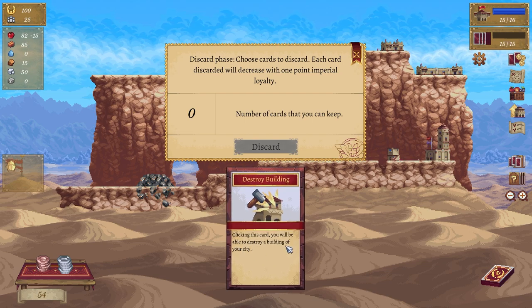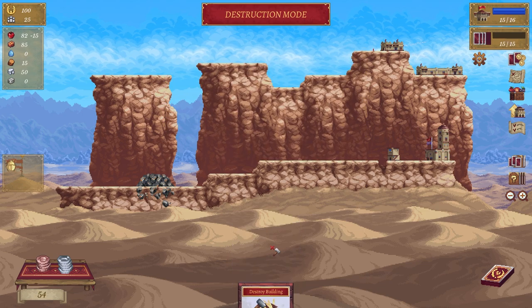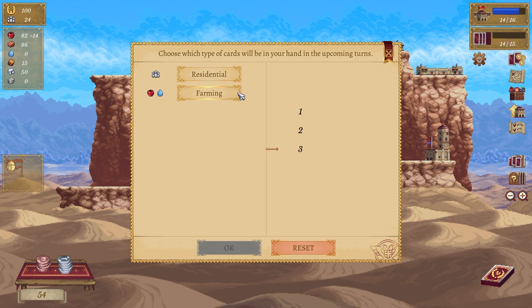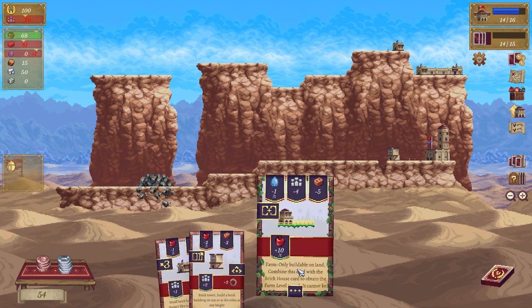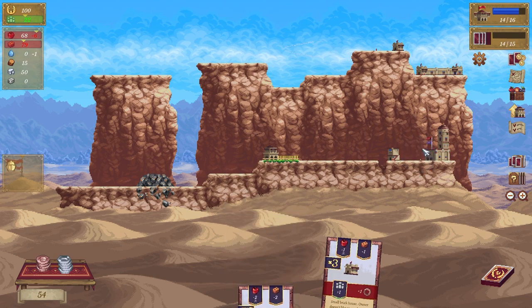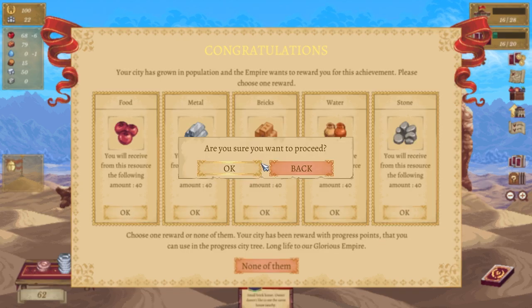We'll put here — this will be able to destroy a building of your city. Number of cards that you can keep: zero. What are we doing? Residence and a farm and a residence. So we have a farm which is here, we have more residences which is here — cool, we've grown, we need more food.